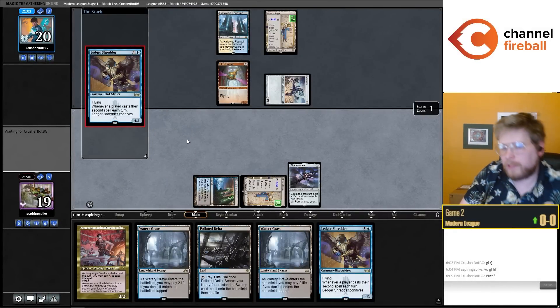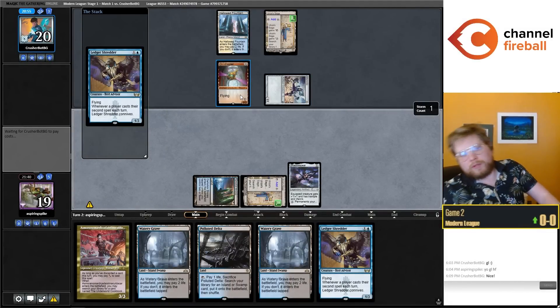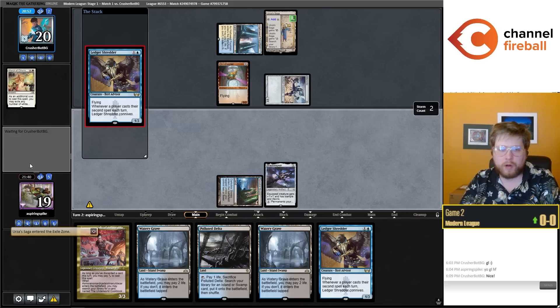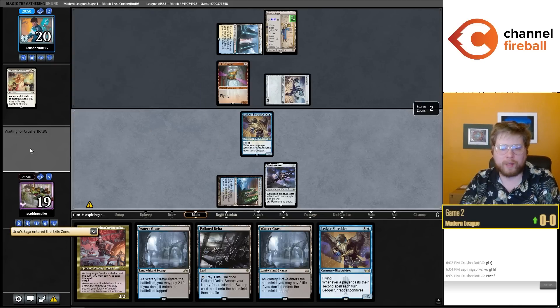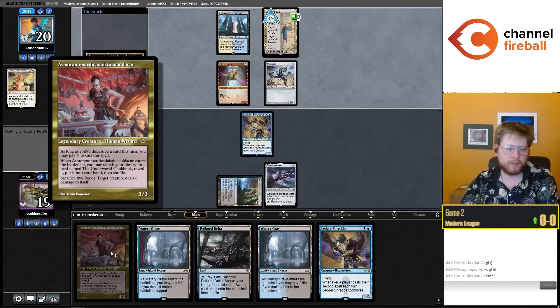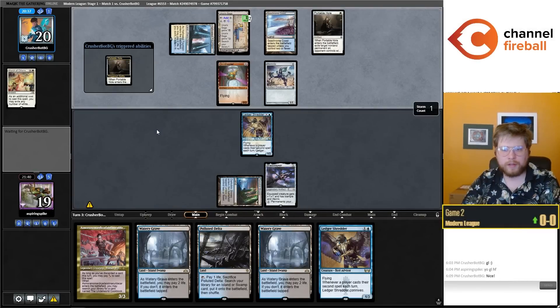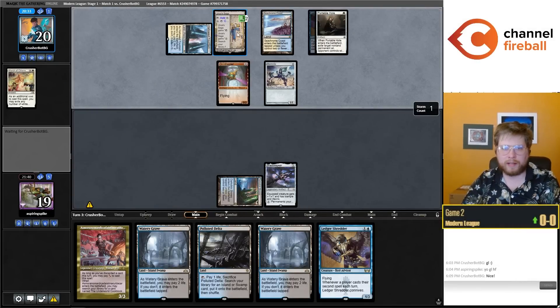At least I'm the player with a Ledger Shredder and Asmo, which can maybe kill my opponent's tokens. They look like they have a Metallic Rebuke. Oh, they also have a March of Otherworldly Light — this is not good for me. Shredder is also a discard outlet for Asmo, which is very relevant. Although it is getting Portable Holed, looks like they're Portable Holing at the cost of making an Urza Saga token when they're on a mulligan. My opponent could have had March of Otherworldly Light the Saga in response to the trigger to stop me from casting the Shredder, so that actually ended up not being that bad an exchange.